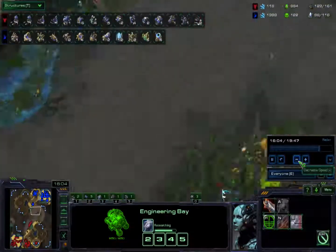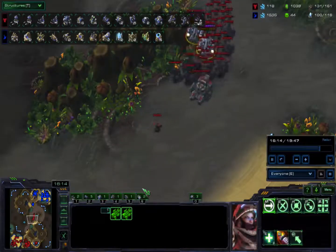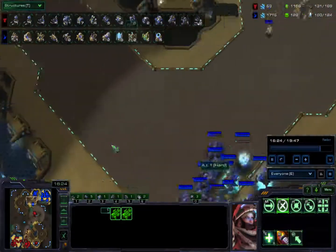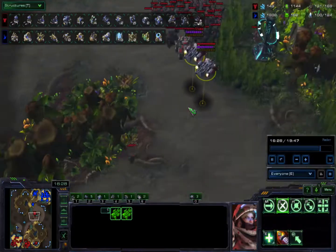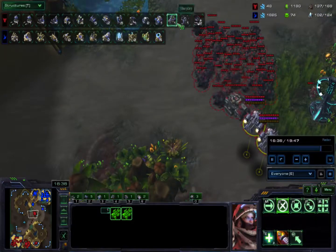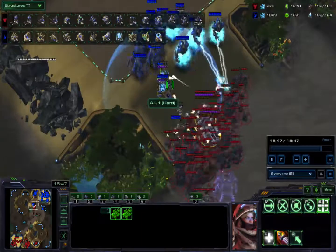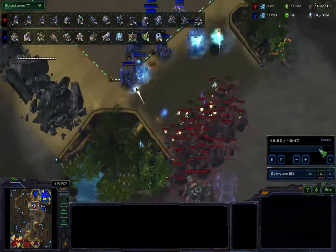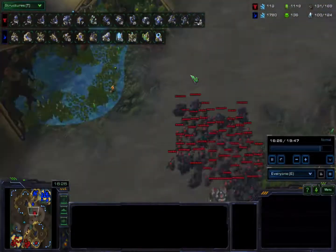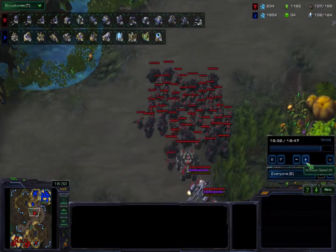I totally waited, got ready, and as my 2-2 neared completion I started moving out. This is my 2-2 timing push. Also, bind your medivacs to a different key so you can kite better — what that will do is make it so that if you select your whole army, your medivacs don't fly in first and die. That's something I see a lot of players do — please don't do that. Also, before a fight build everything; don't go into a fight expecting to build supply in the middle of it. Also get closer — I waited until I got right up close to his army before I started attacking.